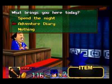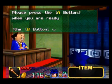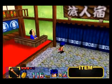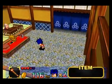To save, you go into an inn and click Adventure Diary. It's pretty cool. The controller pack has done its job — at least you can actually play the game without one. So each town has a restaurant, an inn, and an item shop. What we have here is the item shop. I don't have much money, so we'll see what I can afford.